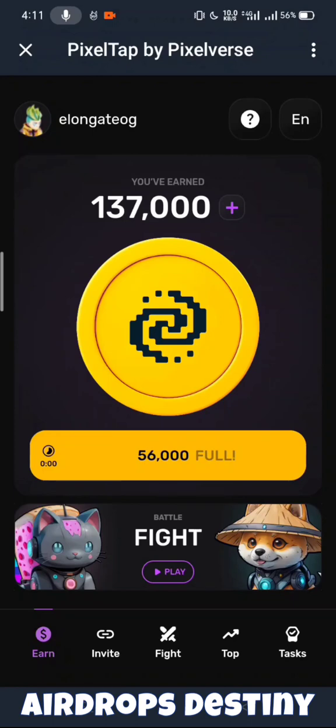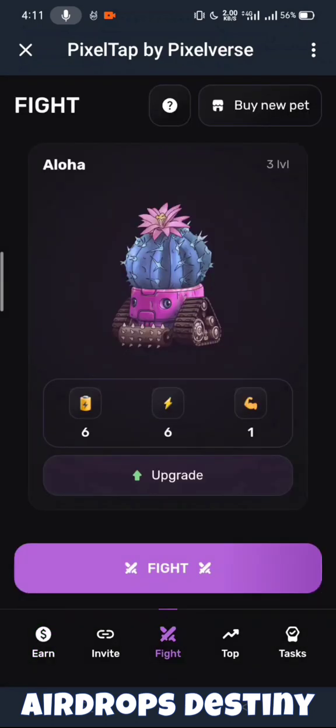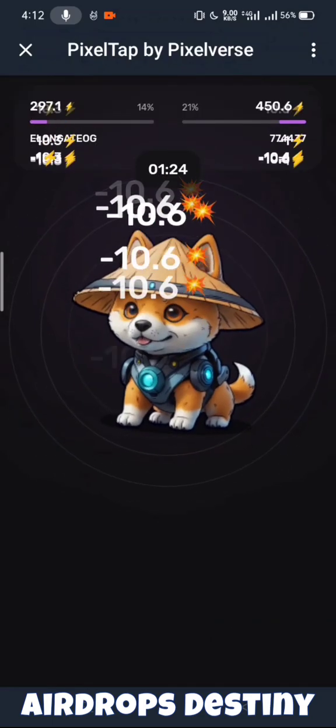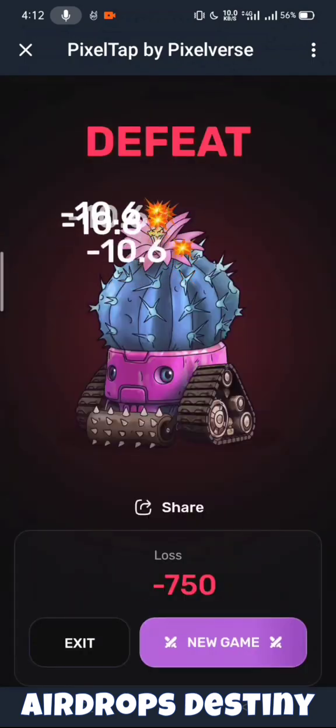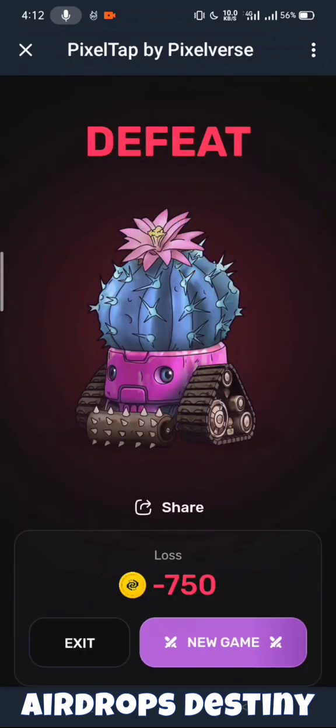You can invite your friends. You can upgrade your board — the more you upgrade your board, the more power you will get, and the more points you will earn. So you tap and tap, and you can also run the points as I have started, so that's why my board is progressing.